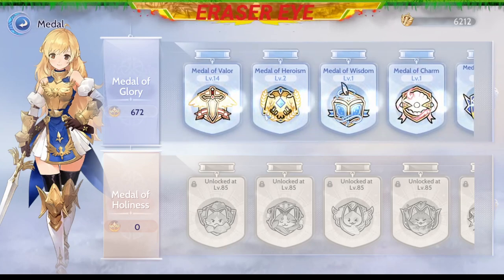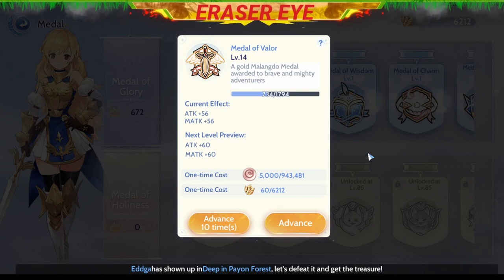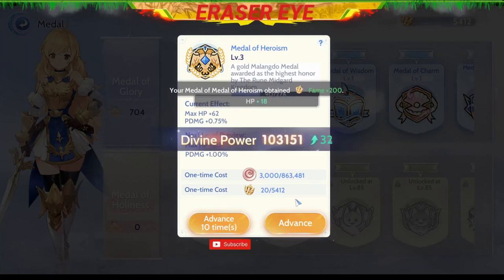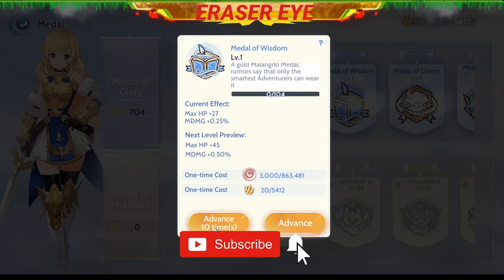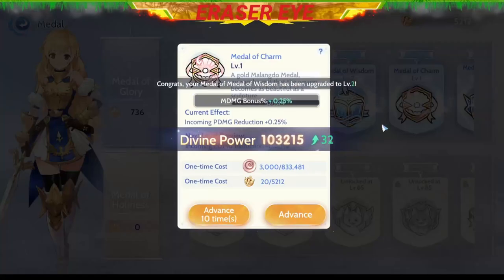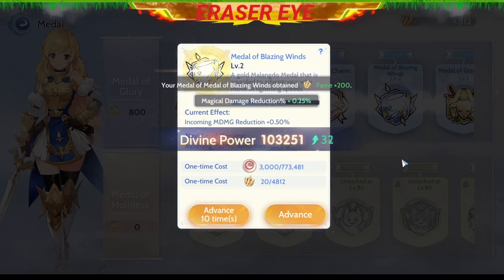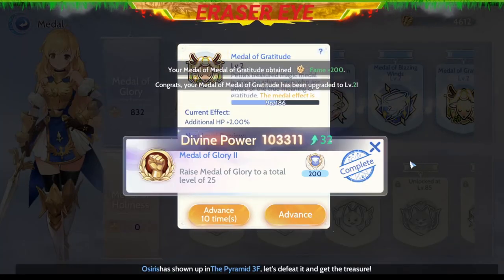Here are the medals where you can use fame to level up your character. This one is Medal of Valor — it gives you Attack and Magic Attack. This one gives you max HP. This one gives max HP again and reduces magic damage. This one is incoming damage reduction. And this one gives additional HP.